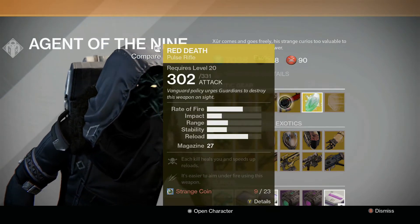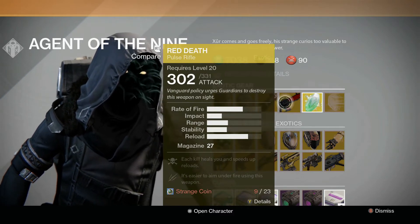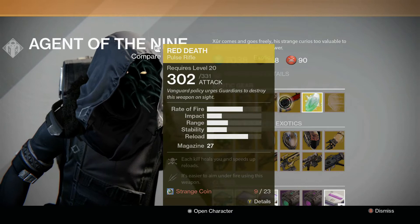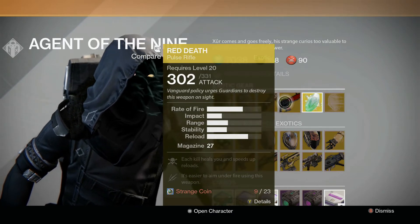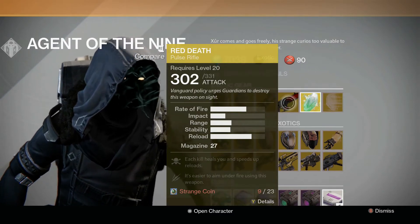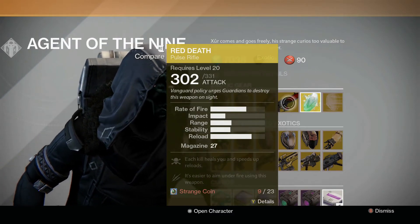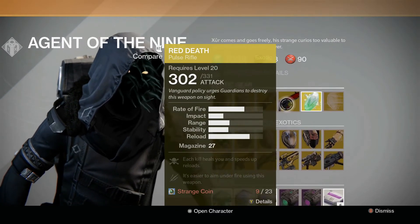Weapon-wise, we've got the Red Death. I know he hasn't sold this for a long time — I got mine from a random drop. Definitely a pick-up if you can. Each kill heals you and speeds up reload speed — another essential. This or the Soros for Crota's End Hard Raid when you can't heal at all on the final checkpoint. Definitely worth the pick-up.